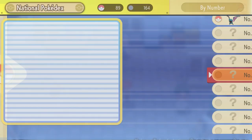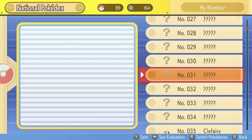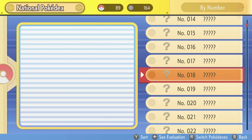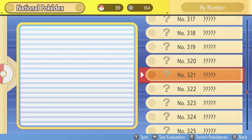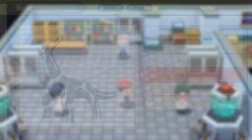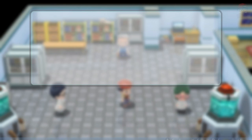The Pokédex has been upgraded - instead of 151 we now have 164 seen already, because it automatically carried over what we'd already encountered. The national Pokédex goes all the way up to 490 Pokémon, which is absolute insanity. We've got a lot of work ahead of us! Hope you guys enjoyed this video - leave a like so others can see it, and stick around for more Brilliant Diamond and Shining Pearl content. Game on and thanks for watching.